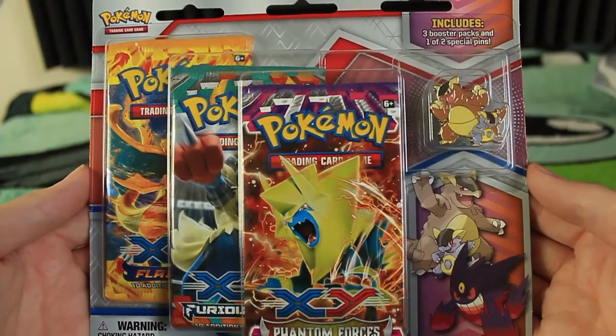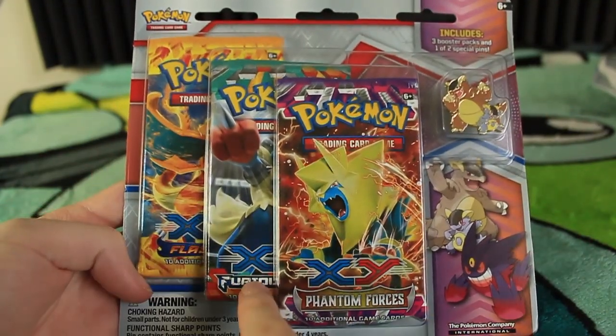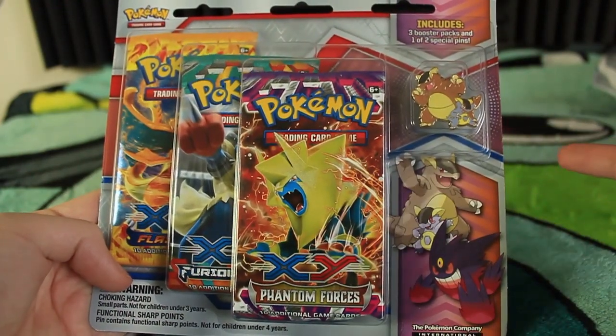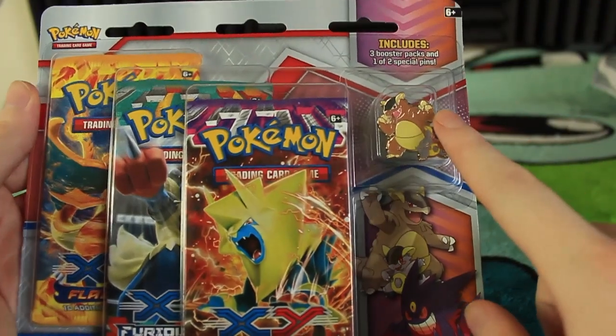Hey everyone, and welcome to another Pokemon card video. We're gonna be opening a blister pack right here — it's got a Mega Kangaskhan pin. We have a Phantom Forces, Furious Fists, and Flashfire pack. I opened a pack just like this with a Mega Gengar pin, you can see this as a pair. I did that last time so go check that out if you missed it — I'm not gonna spoil anything other than saying you probably want to see that video. Let's go ahead and open this up.